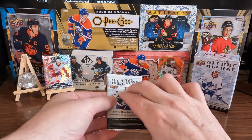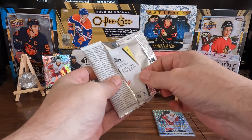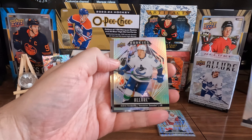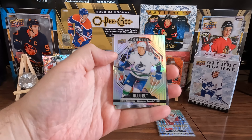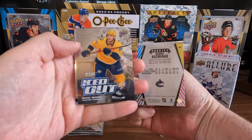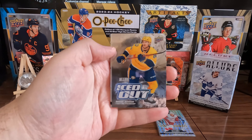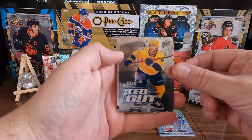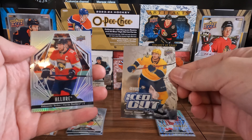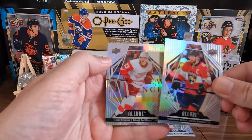Last pack magic — give it a rub. Shiny base. We got an Andre Kuzmenko Rookie — that's a good one. We've got Tanner Jeannot in the Iced Out — that's a nice looking card. And a couple shiny base cards to finish it off.